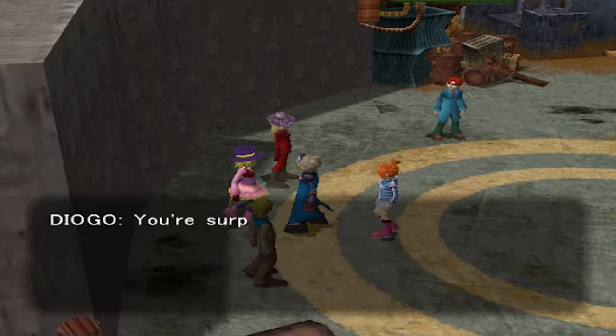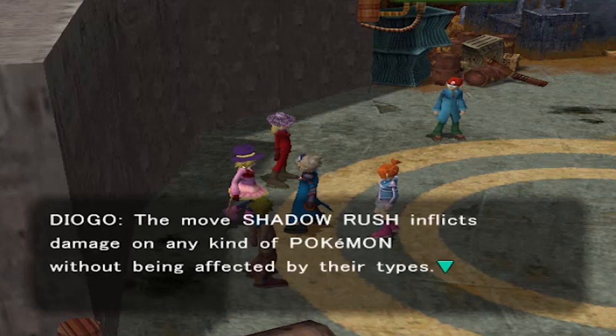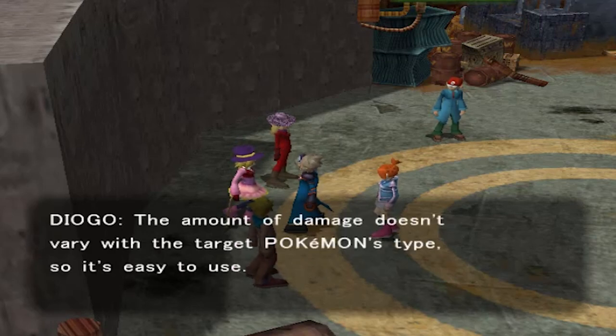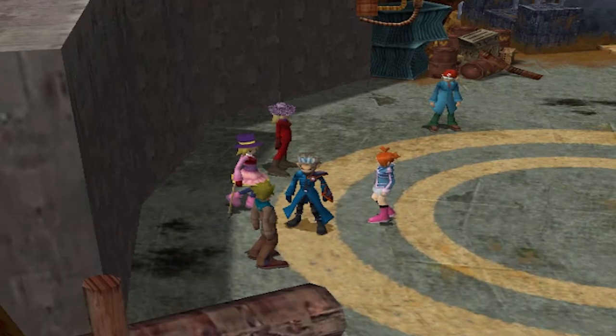Diojo says: 'You're surprisingly good. I think you deserve to know a little secret about a certain Pokemon move: Shadow Rush inflicts damage on any kind of Pokemon without being affected by their types — the amount of damage doesn't vary with the target Pokemon's type.' Okay, so we're going to go heal up our Pokemon — I'll be right back with you guys.